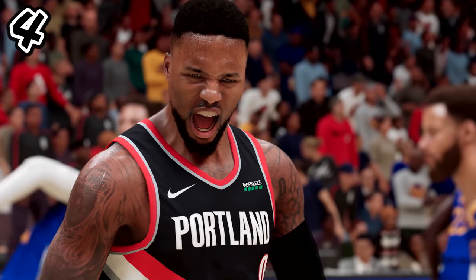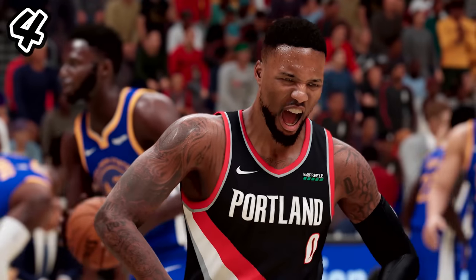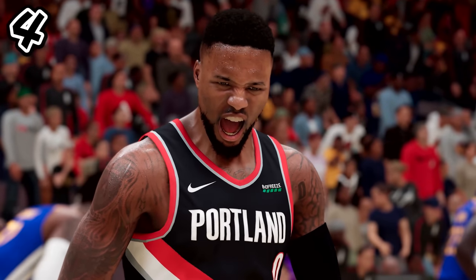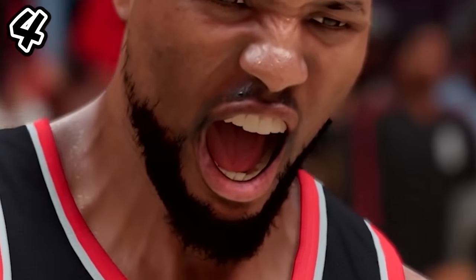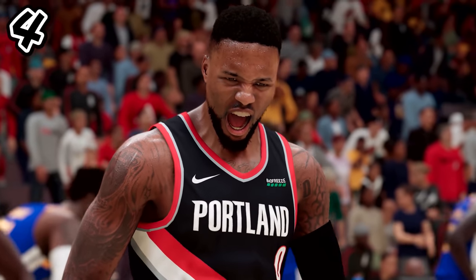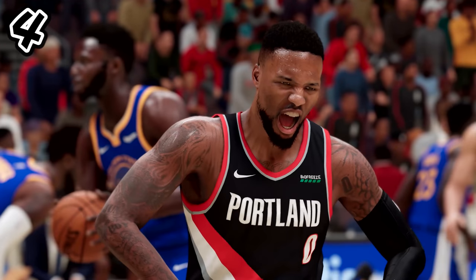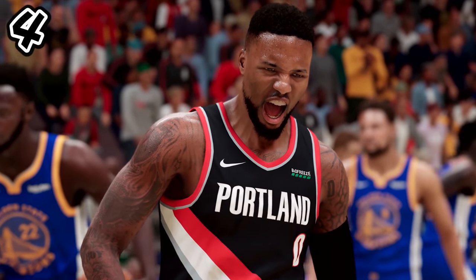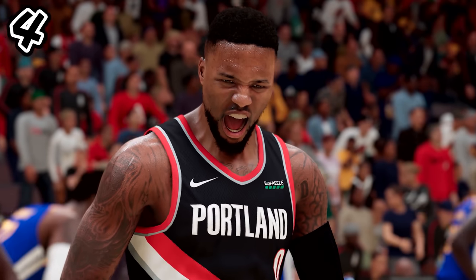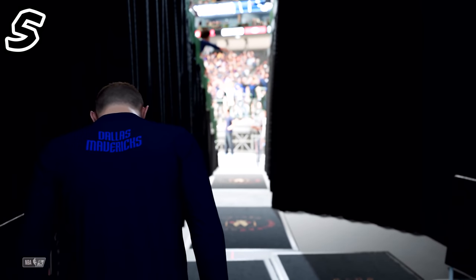Up next is Damian Lillard's face expression when he yells — you see the neck veins just explode. You can see so much detail: his mouth guard and teeth, the scrunchiness on top of his nose because he's yelling. It just looks so, so real. People are saying it's the closest to realism we've ever seen — some even think it looks like real pictures that have been edited slightly to look like a video game.